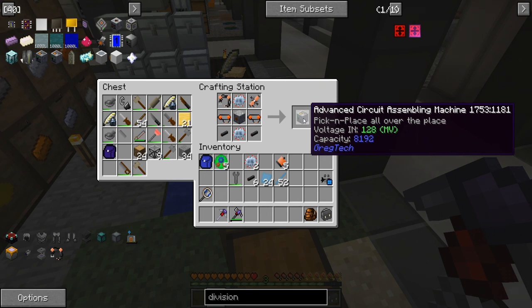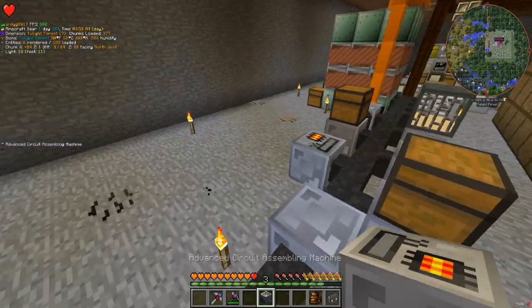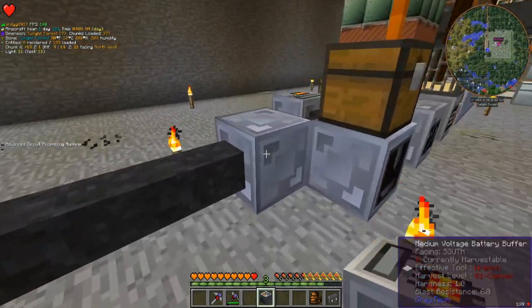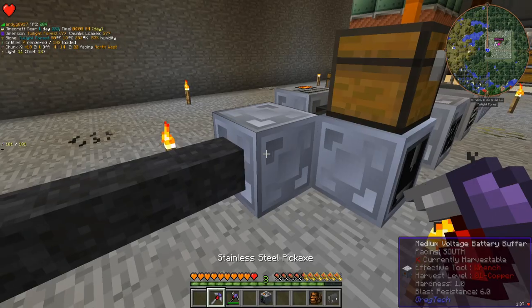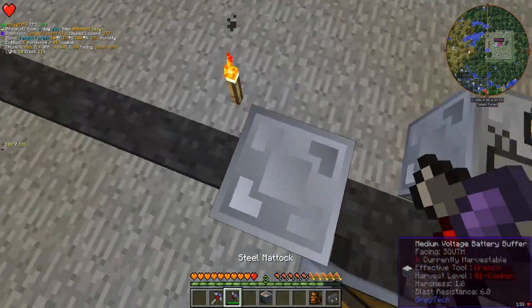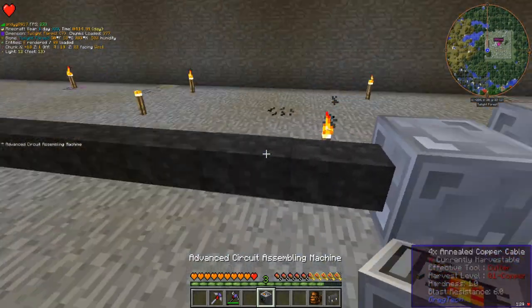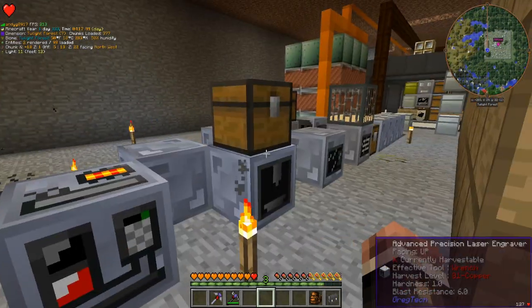And there we go, just a little bit of microcrafting later, and we have the MV circuit assembler, which is real, real good. I also went ahead and extended this line by putting a battery buffer right here, because we are losing a little bit of voltage down this line, so this will just make sure the machines will run for a while even if they're not getting the most amount of energy.